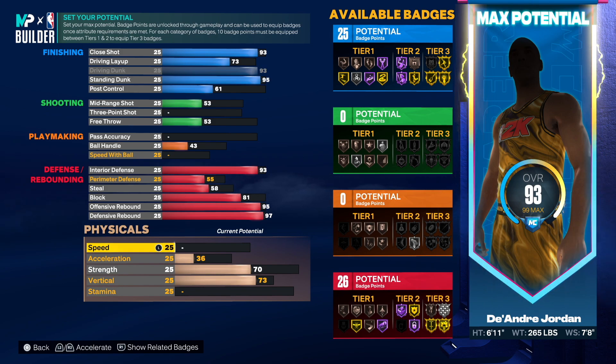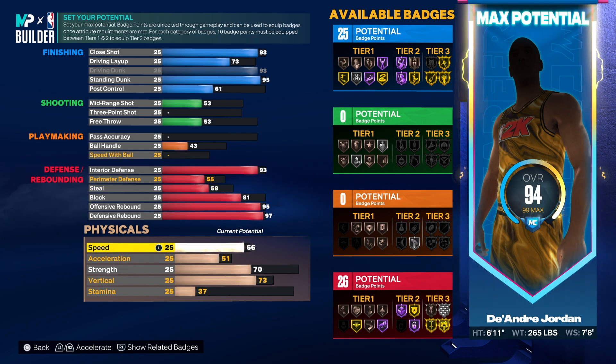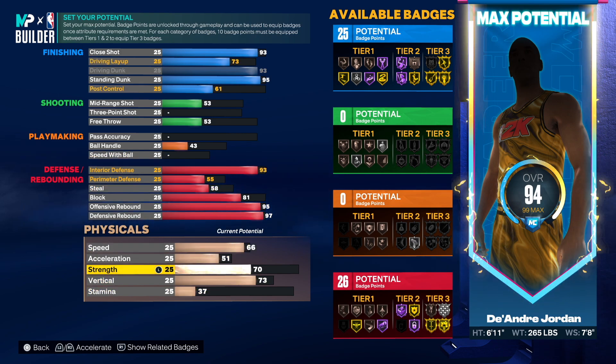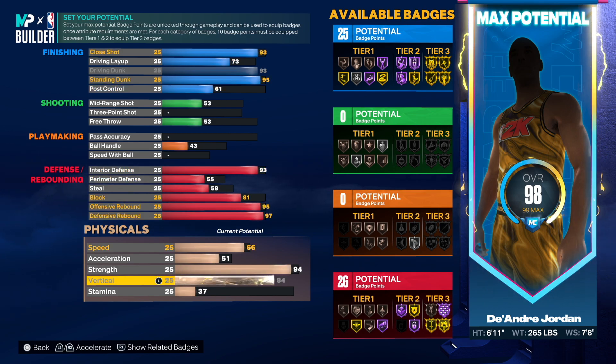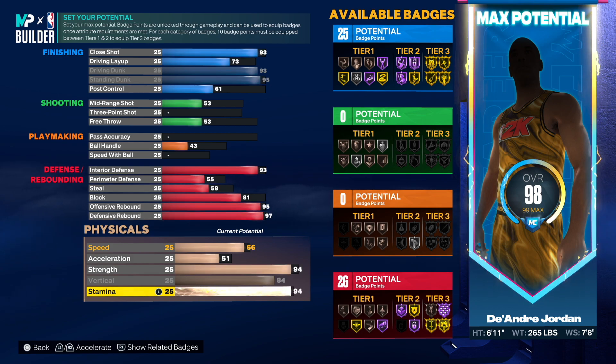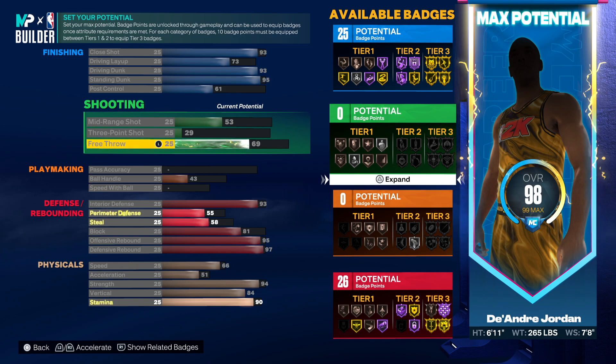We need to save on attributes so we'll drop defensive rebound slightly. Speed is 66, acceleration we'll drop to 51. For strength he had 94 — going 94 actually gives us Brick Wall at Hall of Fame so we'll do that. Then we go to 84 vertical and 90 stamina.